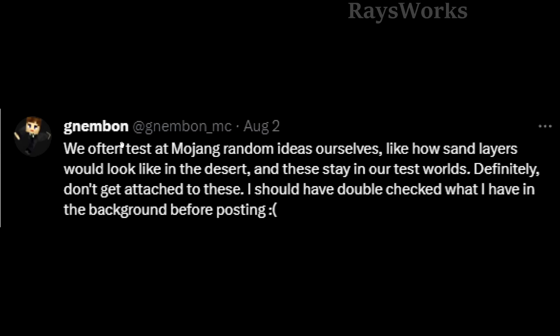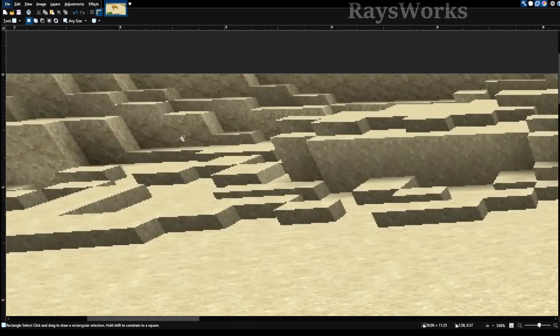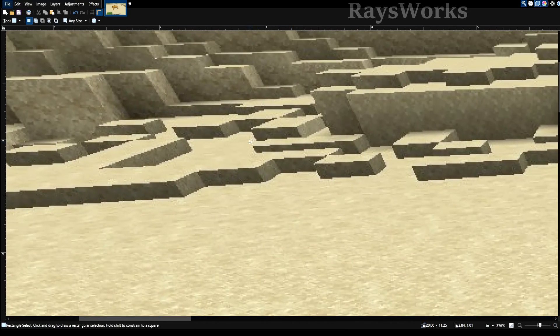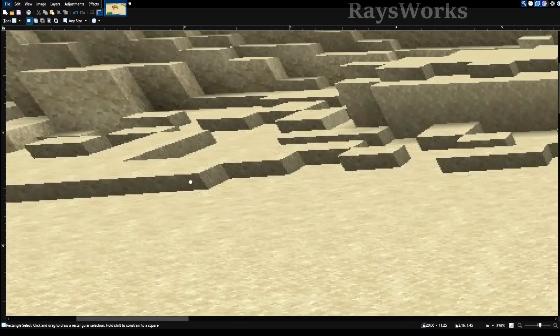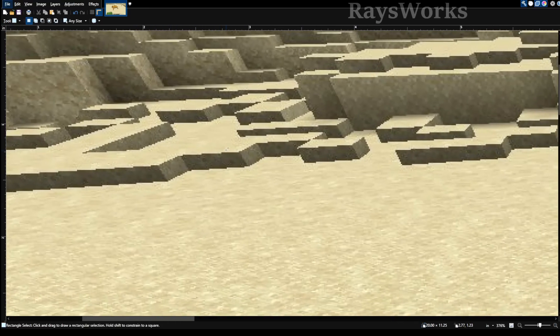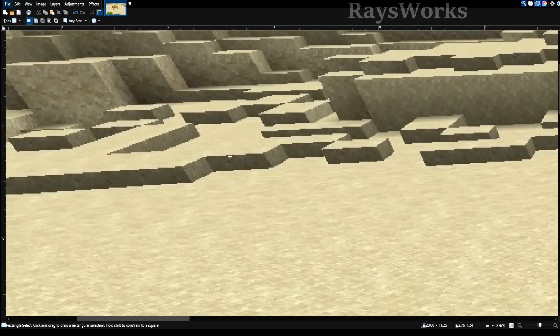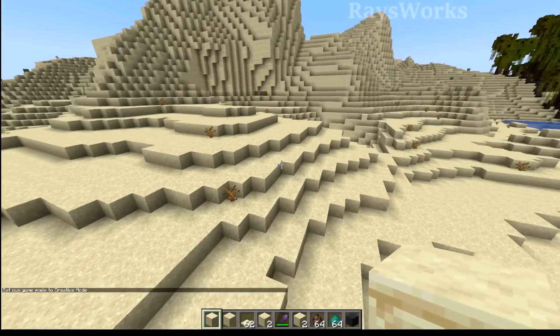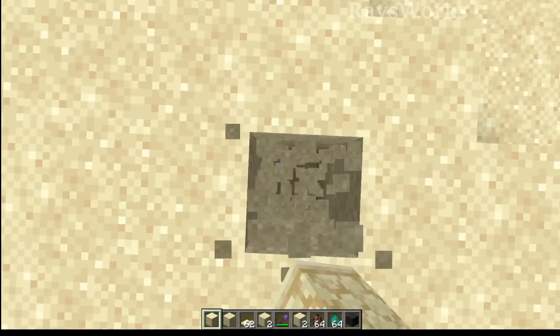He went on to say that often at Mojang they test random ideas, and apparently he was testing how snow layers would look in a desert. They also said 'definitely don't get attached to these,' indicating this won't be in the game. But there are quite a few things that don't make sense with this statement. I noticed that these retextured snow layers weren't like real snow layers at all — each of these different supposed snow layers are all about the same height.